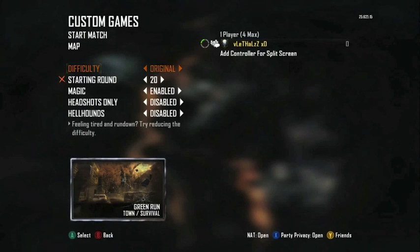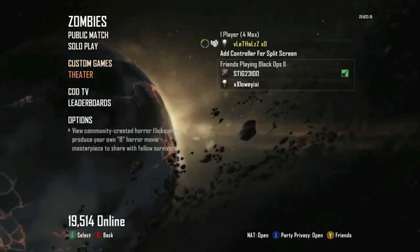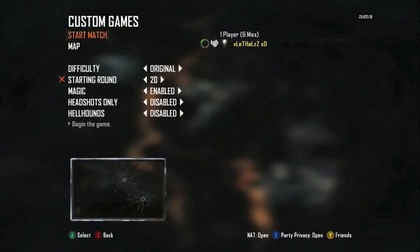First, have a buddy go into custom games and make a screen where it starts at Round 20. Then back out, hover over Theater, and press Y to join his game. While joining the session, keep spamming A so it'll glitch and you'll go over Theater.